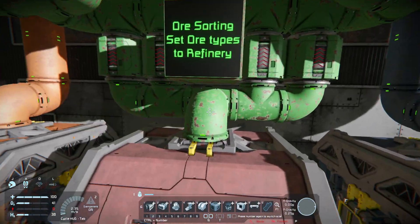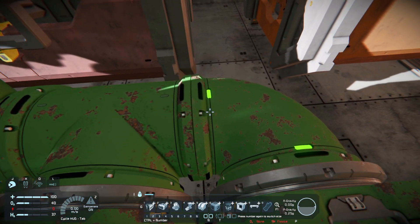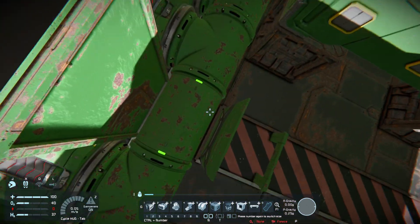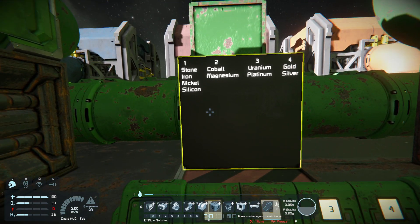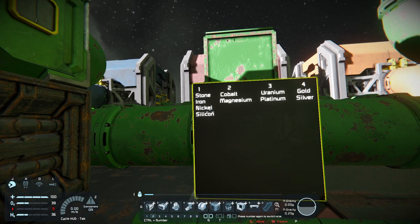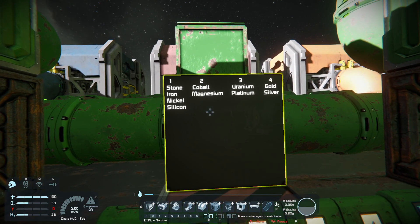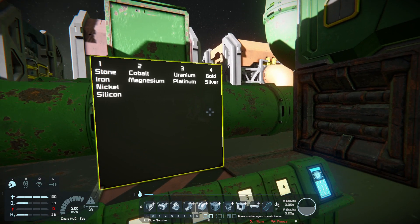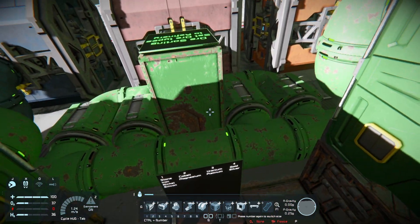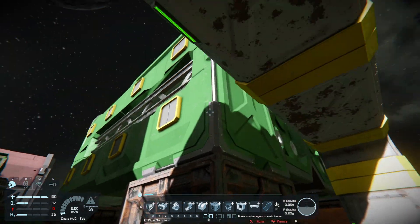There is only one separate conveyor that goes to the sorters between the refineries. In this example I have four refineries — you can do this with one or more. These four sorters are all connected on both sides. The reason is these four sorters have different settings: one sorter is for the main ingots like stone, iron, nickel, and silicon; the next one only gets cobalt and magnesium; one is only for uranium and platinum; and one for gold and silver. You can turn them on separately.